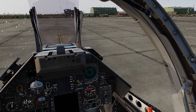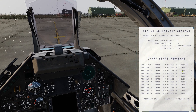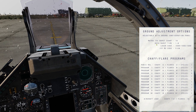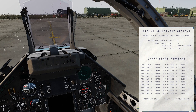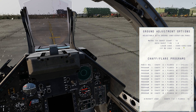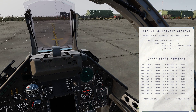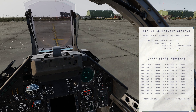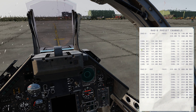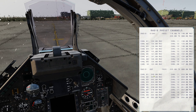A summary of the changes we have made can be checked on the kneeboard. We can see here that the rocket burst count is now set to 18, the cannon burst time set to 1 second, the laser code in the center is set to 1588 — as this refers to the GBU-24 on our centerline pylon — and the IFF Mode 2 code is set to 5120. We can also see that on the second page, under the UHF radio channel 1, that this is now set to 249.